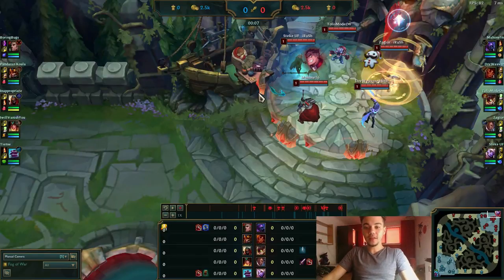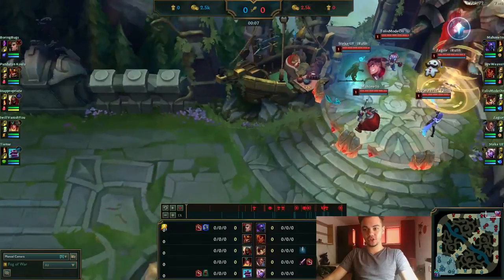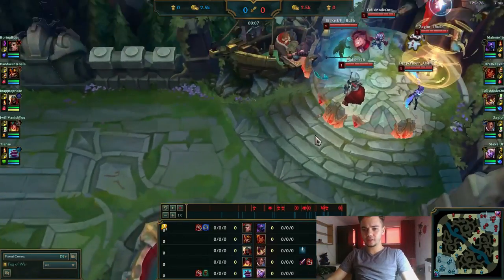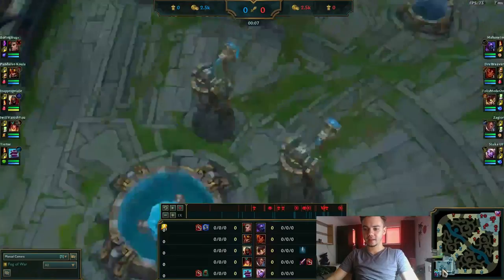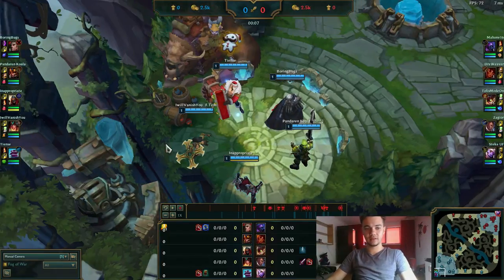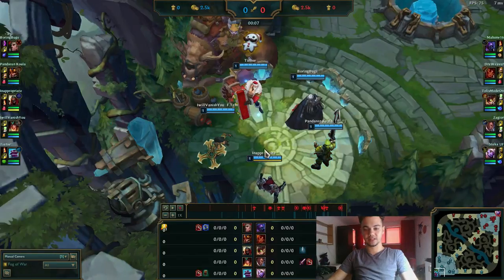In this game we are around Diamond 2 with 30 LP. Looking at the team comp, their team is composed of Swain top, Zed mid, Jarvan jungle, and a bot lane that's quite aggressive if it gets the stun, early damage, and mini stun.